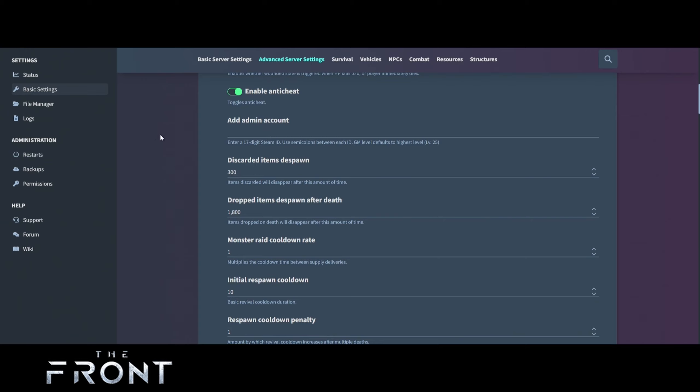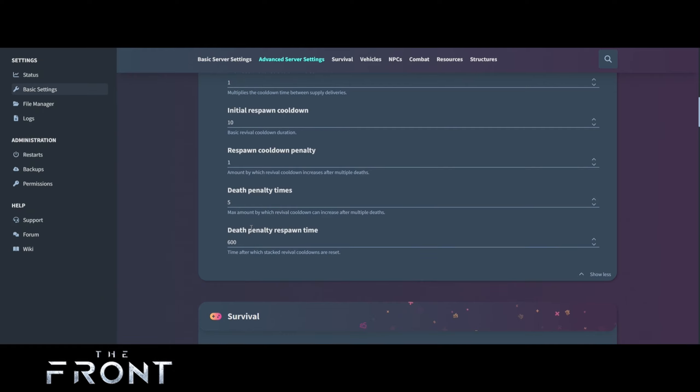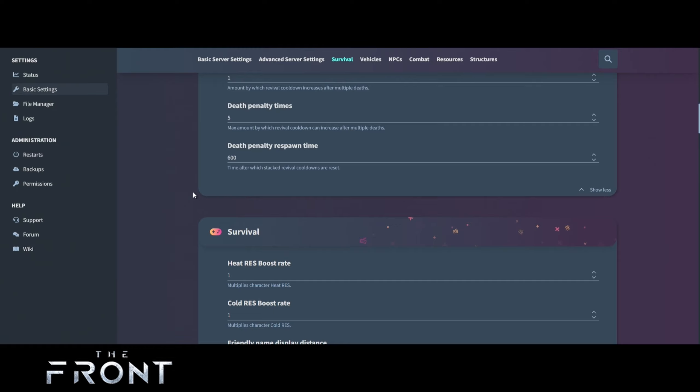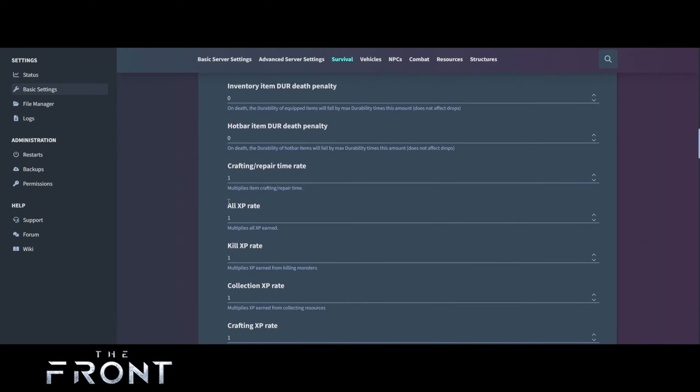For discarded items, despawn is 300 and drop items is 1800. Monster rate cooldown — this multiplies the cooldown between supply deliveries — I'll leave this at 1 but we may change it higher to make it a bit more crazy. Initial spawn cooldown 10, respawn cooldown penalty 1, death penalty 5, and death penalty respawn 600 — but you can change those as you see fit as you get more into your game.